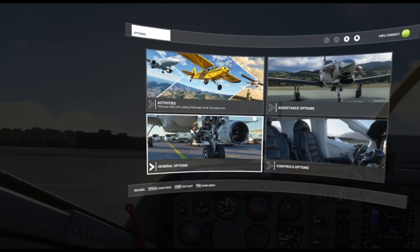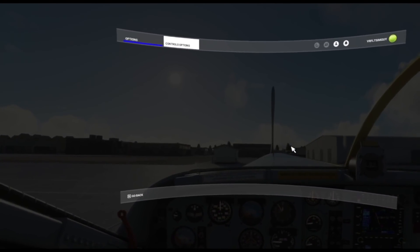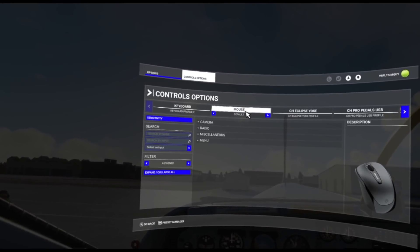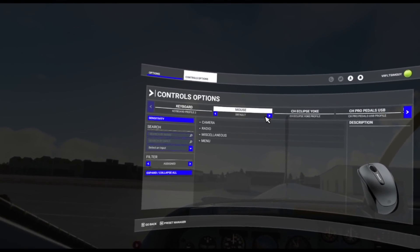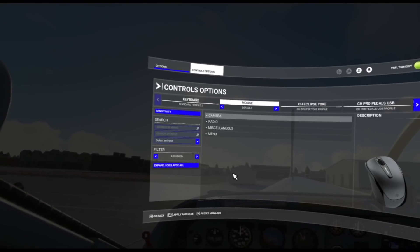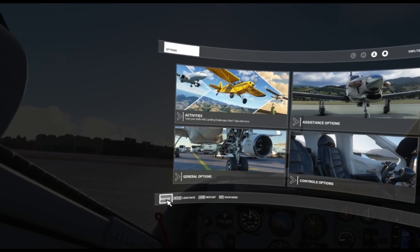First of all, this actually relates to 2D mode. We're in VR at the moment inside the HP Reverb G2, but this is important: make sure that your mouse is set to default. That will enable you to zoom in and out of the world map in 2D mode. Many have had it on mouse profile, including me, so put that back to default and you'll be able to zoom in and out of the map no problem at all.